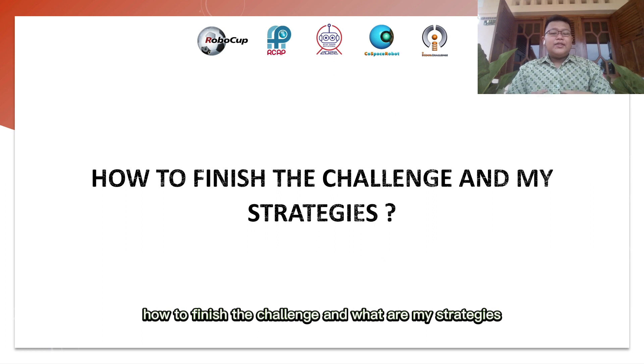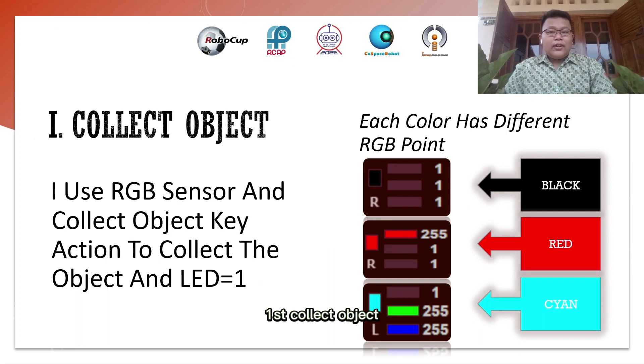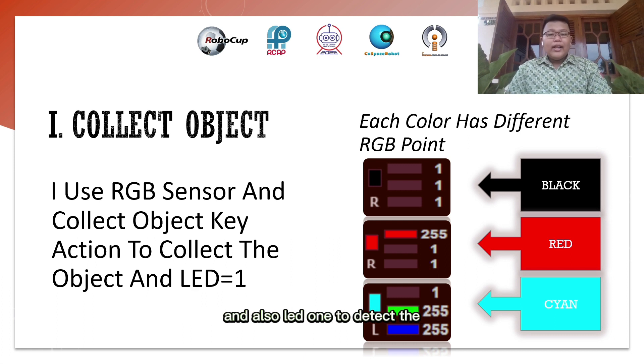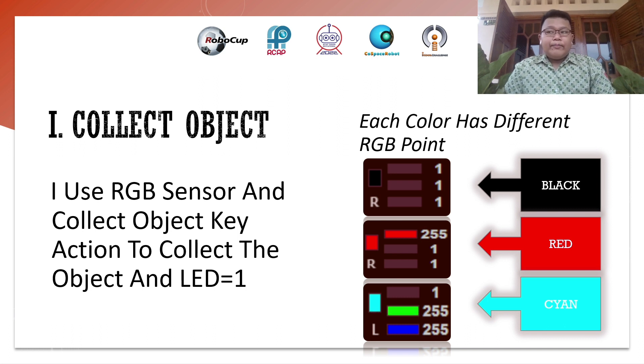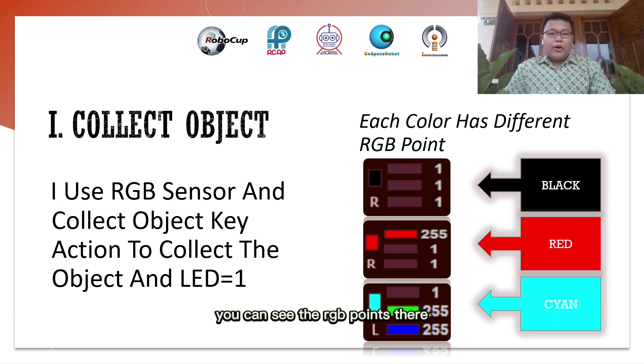How do I finish the challenge and what are my strategies? First, collect the objects. I'll use an RGB sensor and the collect object key action, and also LED, to detect and take the objects. Each color and each object has its own RGB points. The objects are black, cyan, and red — you can see the RGB point values there.